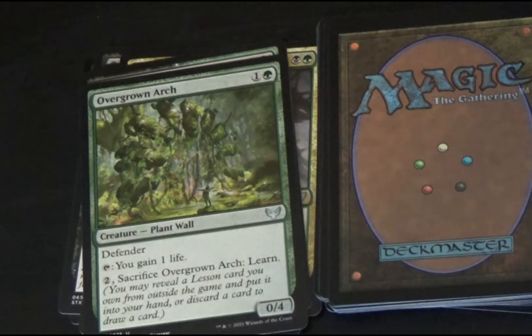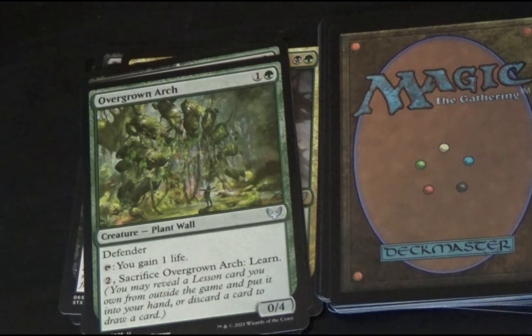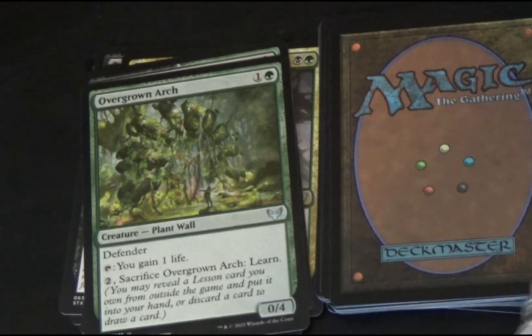I don't know what a lesson card is, but Overgrown Arch is a plant wall creature — a defender. By tapping, you gain one life. By tapping two colorless and sacrificing Overgrown Arch, you learn: you may reveal a lesson card you own from outside the game and put it into your hand, or discard a card to draw a card. It is a 0/4 creature.